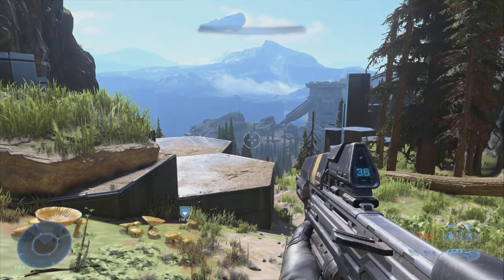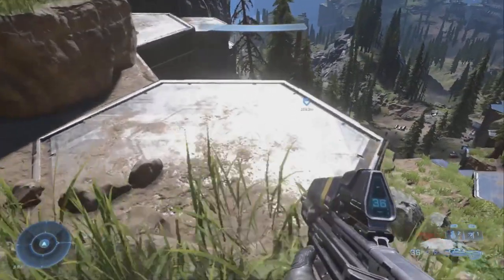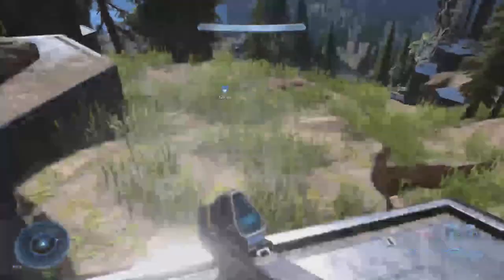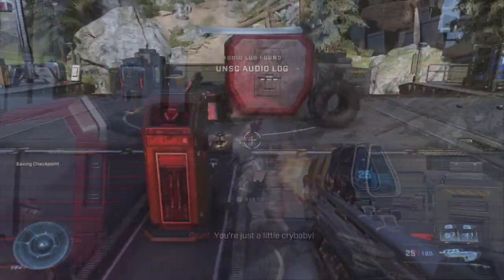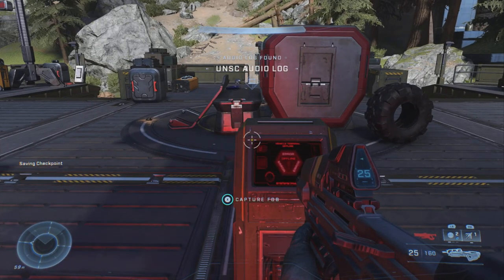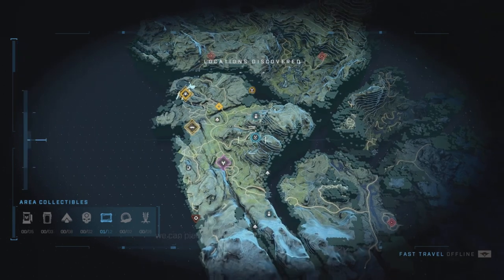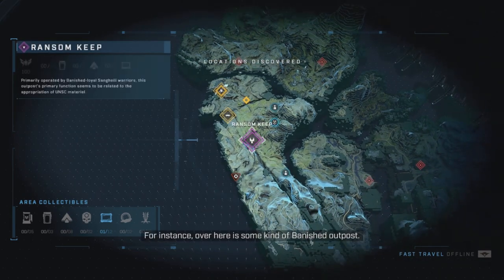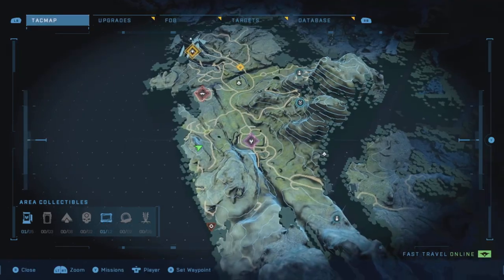As you first continue in your open world adventures when it first opens up, you're going to have a whole bunch of different icons. If you go to any one of the FOBs — the Field of Base — this base is basically a capture point. You just need to take out all of the enemies and capture the base, and then the AI will take over and open up part of the map and show you a whole bunch of different icons and what they do.